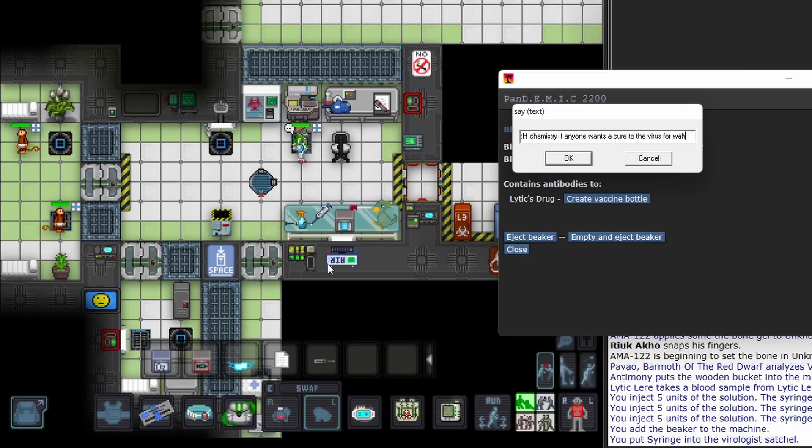This guide should allow you to start making viruses with greater ease. I always recommend having the wiki open and ready to look at whenever you're trying out new jobs, even a job you've been playing for a thousand hours. Enjoy the RNG of virology.